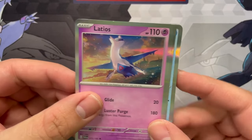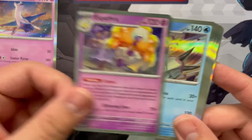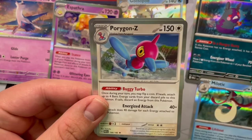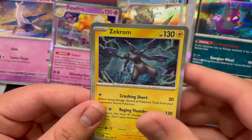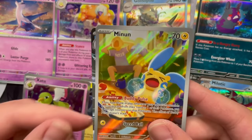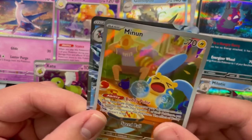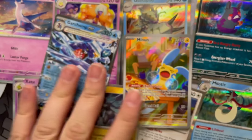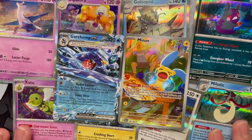Recapping the pulls: got that Latias, Espathra, Golisopod, Morpeko, Milotic, Porygon-Z, Zekrom, Xatu. Unfortunately that's a lot of just regular holos, but we did get that illustration Minun and that Terrastal Garchomp EX. Let me know what you thought of this opening.